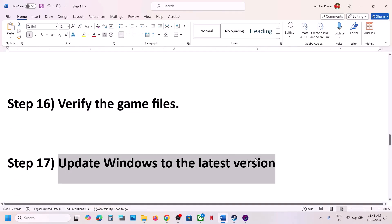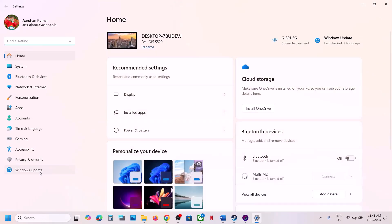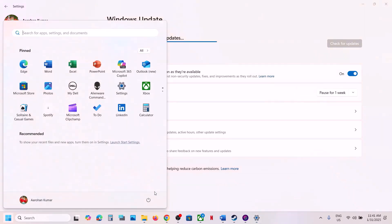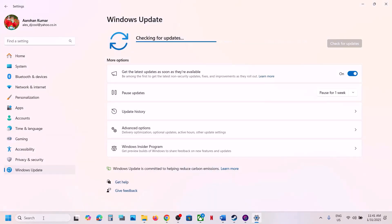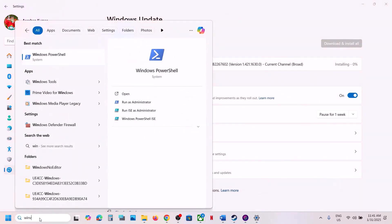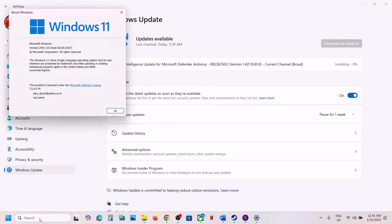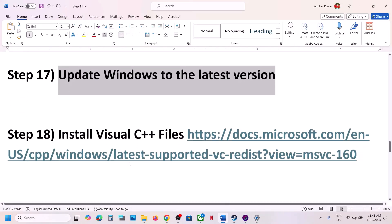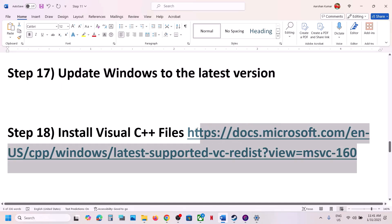Next step: update Windows to the latest version. Open Windows Settings, go to Windows Update, and click Check for Updates. Once all updates are installed, restart your computer. Make sure your Windows 11 is updated to version 24H2.